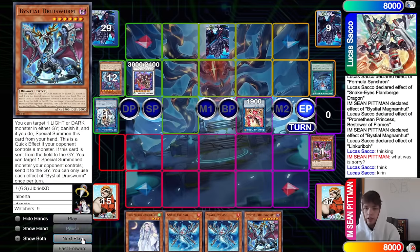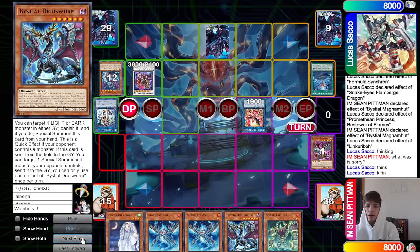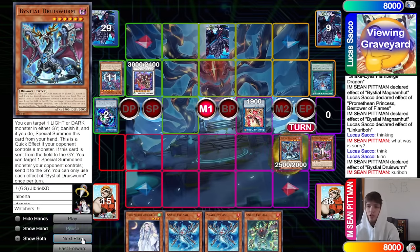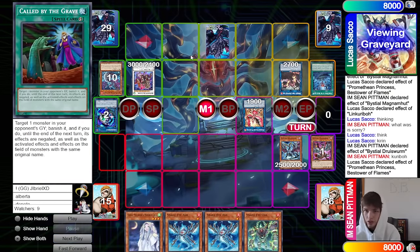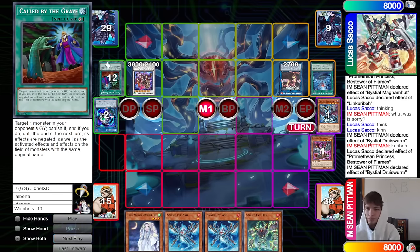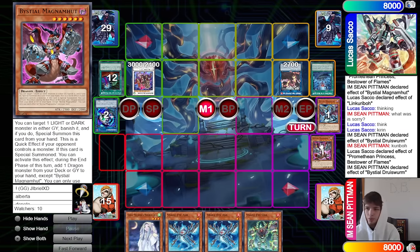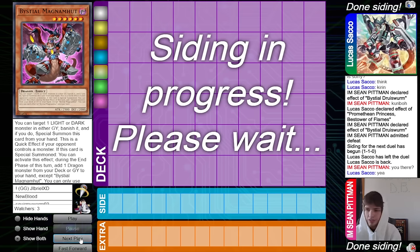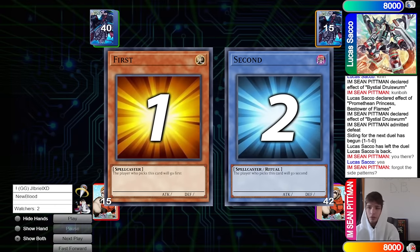They have double Snake Eye — obviously not hitting that. So it's either Kieran or Moonlit — yeah, go ahead hit Kieran. Link off to make Nightmare Phoenix, just that way they have a fire on field, then make Baron, set Called By. End phase grab out Druiswurm. We draw for turn, draw Oak — not a good draw. Main phase activate Druiswurm effect onto Link Karibo in their graveyard, banish, special summon out Princess effect. Pop Nightmare Phoenix, pop Druiswurm, Druiswurm effect tries to out Baron — chain Called By on that. I'm Sean Pittman admits defeat.